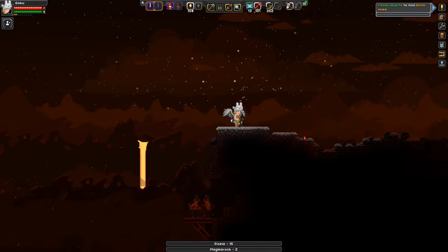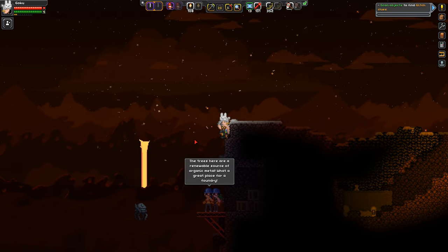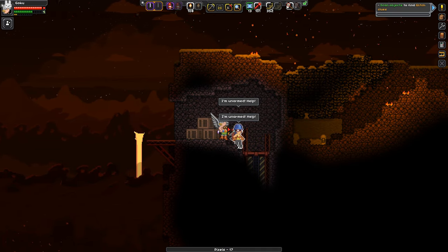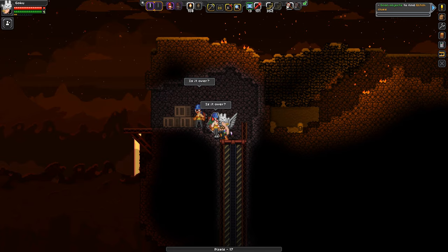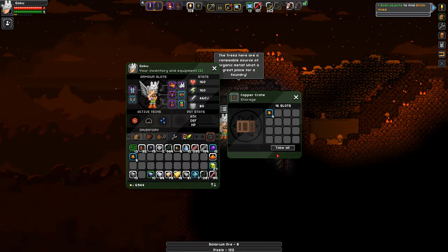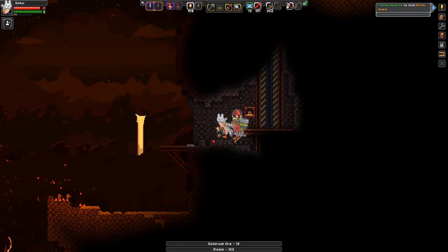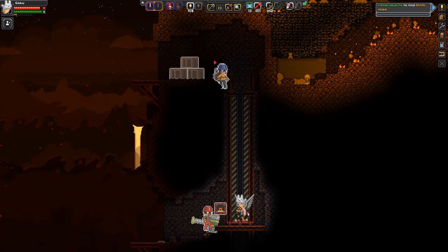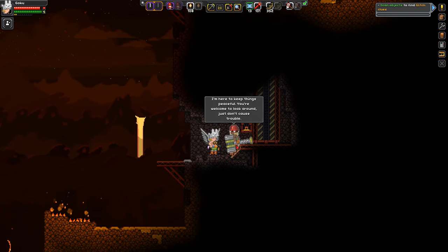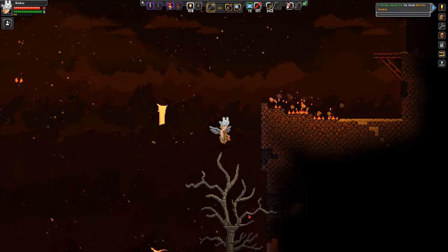You are humans. Are you hostile? Trees here are a renewable source of organic metal — what a great place for a foundry. How is it renewable? Okay, there's only one button to press. You guys are dumbasses, unless they're covering the button — that works too. I'm here to keep things peacefully. You're welcome to look around, just don't cause any trouble. What am I coming across? How do I make this renewable like they're talking about?